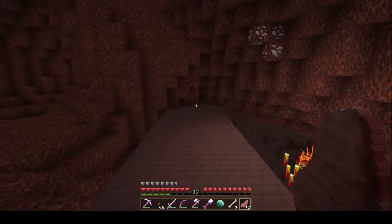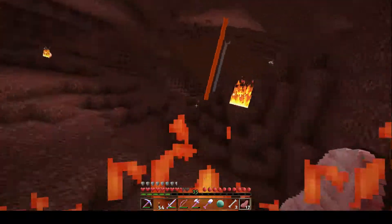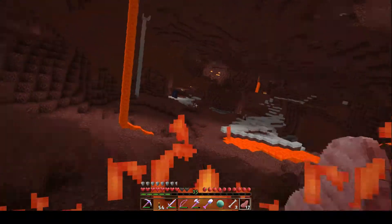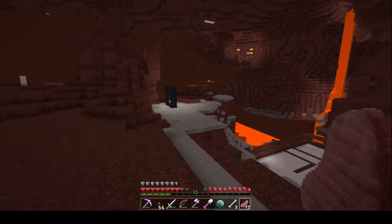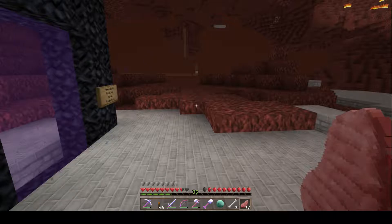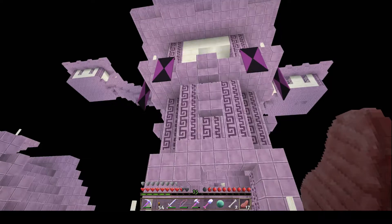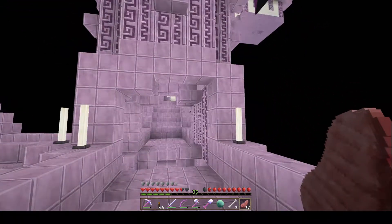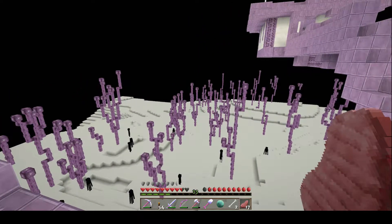Okay, so there we have the nether. There's some nether rack around here. Next stop will be the End. Wow, check out the purple pillars — I like it! I like those pillars. I don't usually like purple blocks for stuff. There are your chorus plants and lots of endermen.